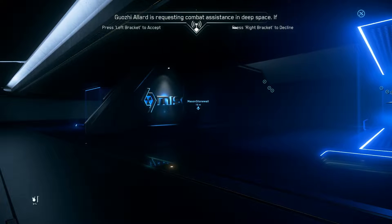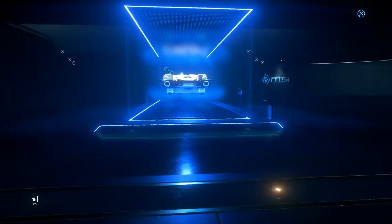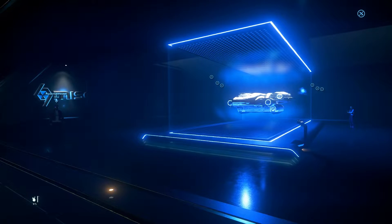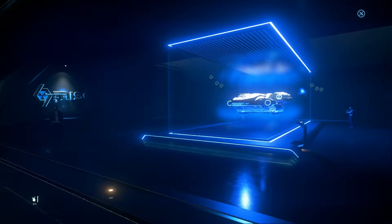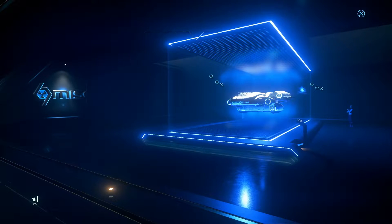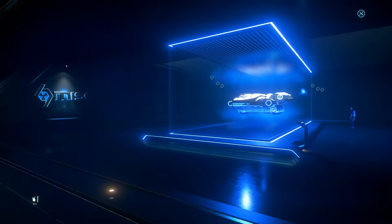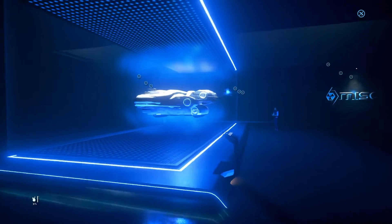The lighting's messed up. You want to hear something else messed up? I'm in the 'all' section of the pledge shop and I cannot find the Odyssey. I searched ODY and OD and it didn't come up. I think I have to go through the main website to find it. Like go to MISC Day on the RSI website — and it looks like they just don't have it for sale. They put it in the holograms but don't have it for sale.